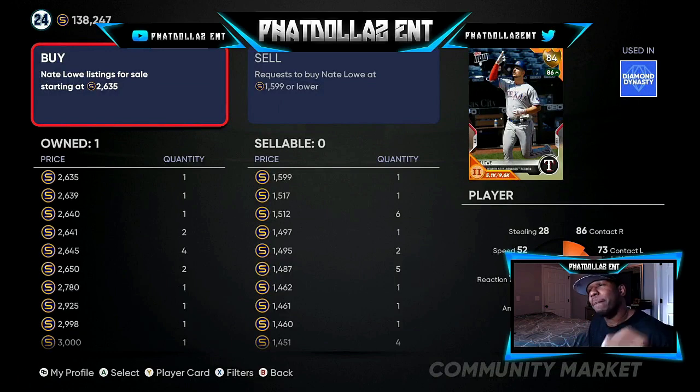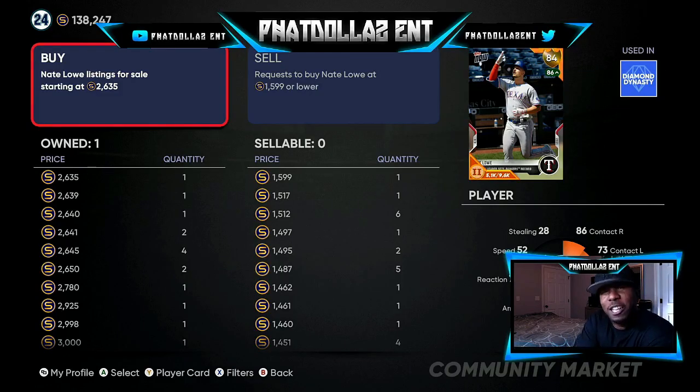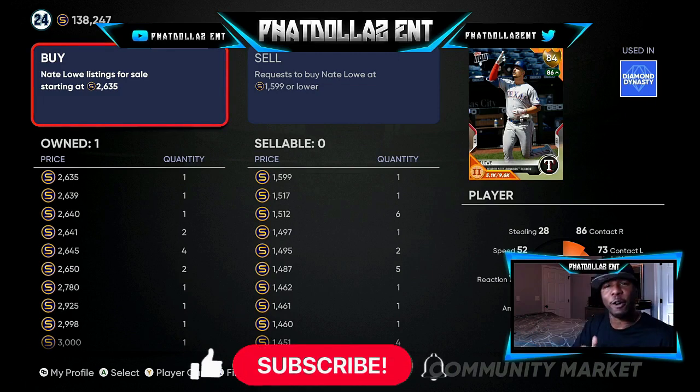When it's over a 500 stub gap, you shouldn't mind losing a few stubs, because 800 a pop adds up real fast. Start doing 10 or 15 of them — as you can see in the top right corner, we are sitting back with an 800 to 900 profit that fast. Do it eight to nine times and you're going to be walking away with 13,000 to 15,000 stubs in five minutes.